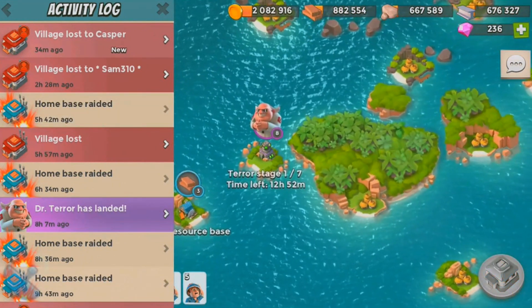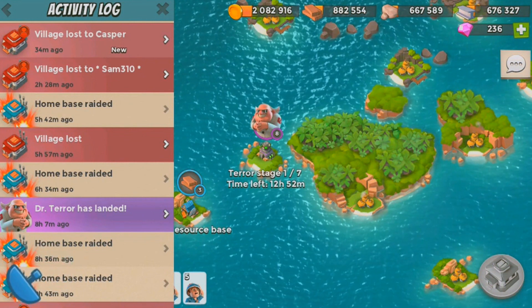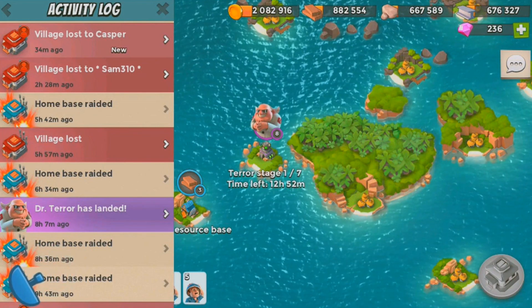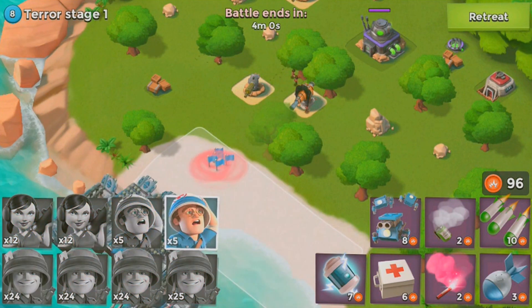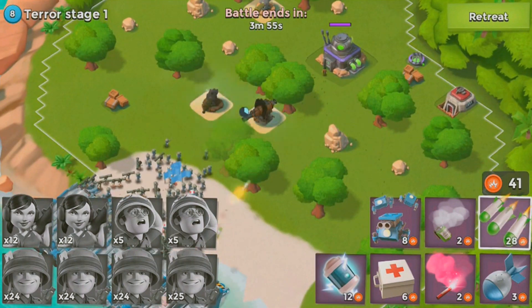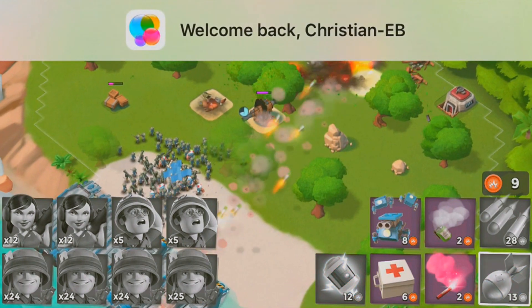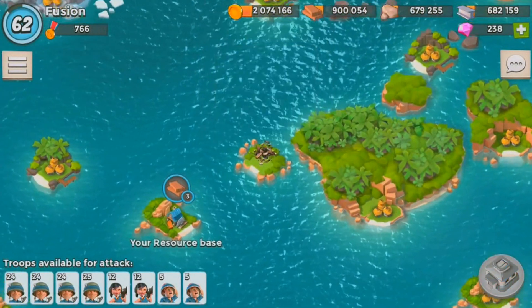Basically he doesn't have to worry about boom cannons, cannons, or sniper towers. The only things he has to worry about are rocket launchers, shock launchers, and mortars. I lost connection and it was so bad, but yeah — we don't have to worry about boom cannons. I'm going to shock the boom cannon anyway because I don't want to lose troops before the hard battles even start. Stage one goes down.